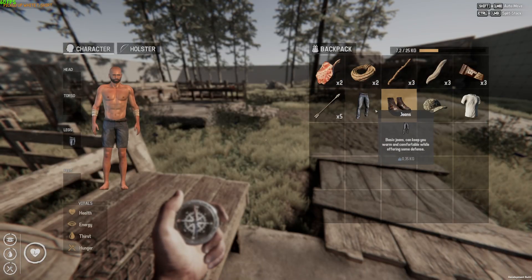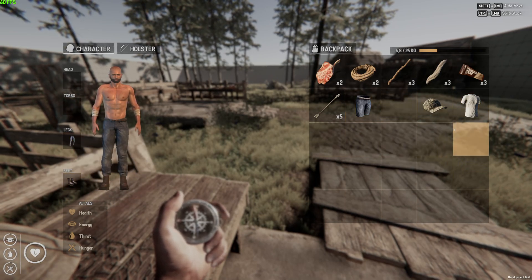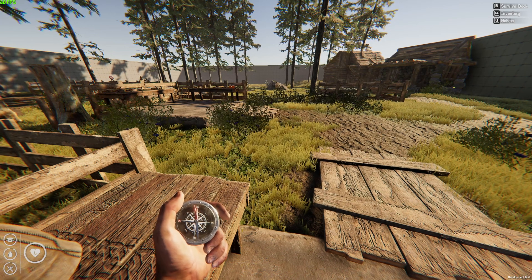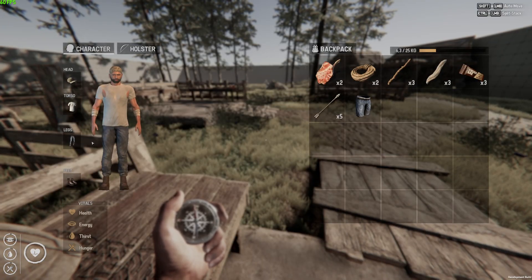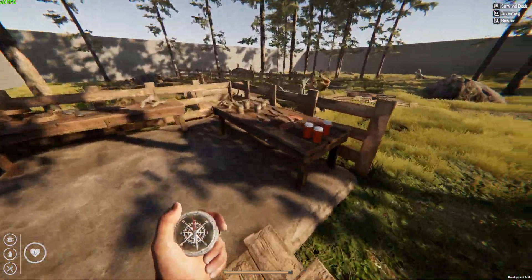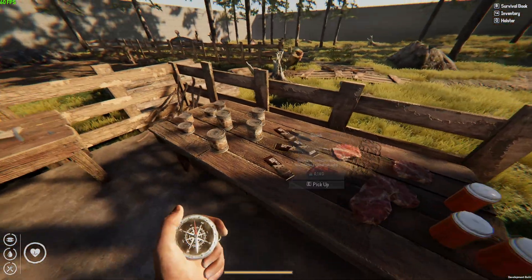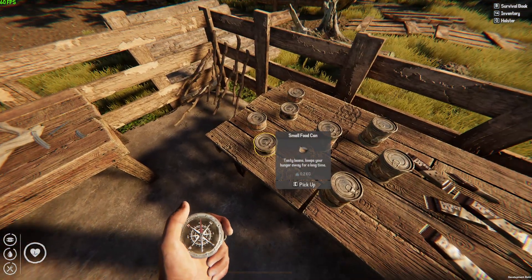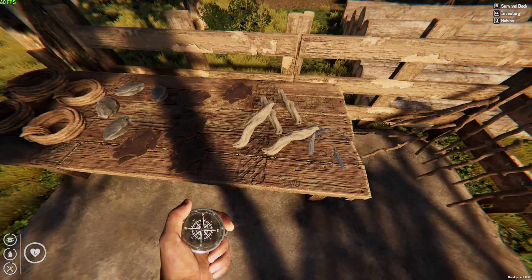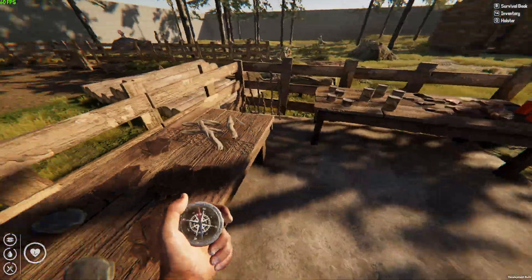We have jeans, boots, a military cap and a white t-shirt in the inventory, and we can equip our character. Here we have our torso - there are some clipping problems but I think those will be fixed later. In the items we have raw meat, cooked meat, antibiotics, big food can, small food can, stickies, feather, cloth, leather, stone shard and a rope.